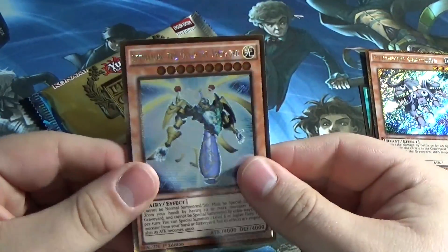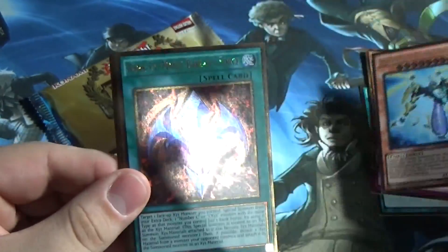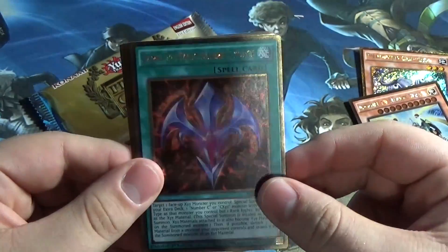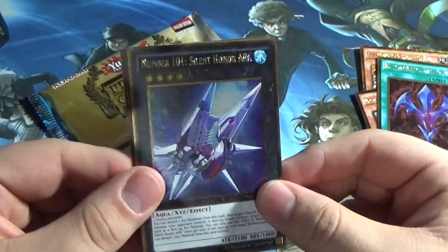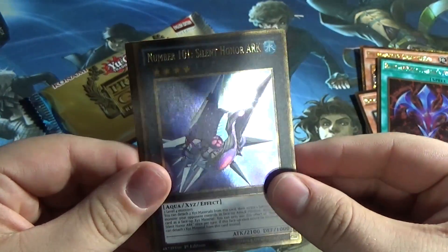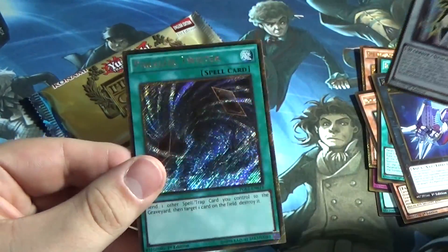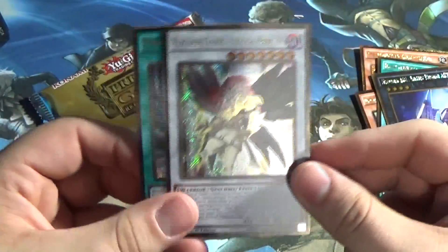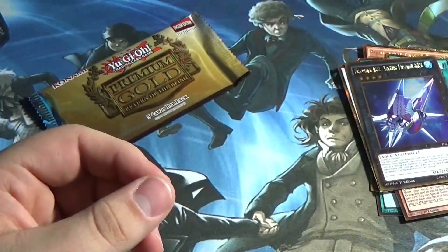Cephalon, the Ultimate Time Lord — reprinting Legendary Collection 5Ds, all I'm saying! Rank Up Magic Variance Force — trash. Hey, 101! Excellent! Not a Lava Ball Chain, but that's still pretty nice. Our gold secrets: Blackwing Tamer Obsidian Hawk Joe and Parallel Twister — not too bad! That was definitely an alright pack! 101 — that's very nice!